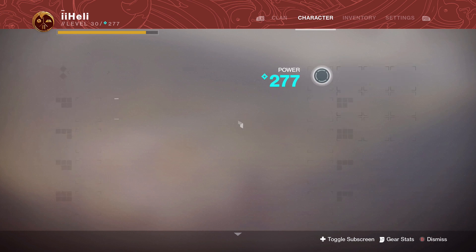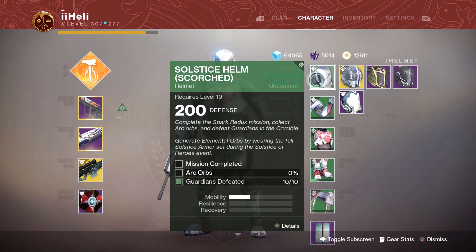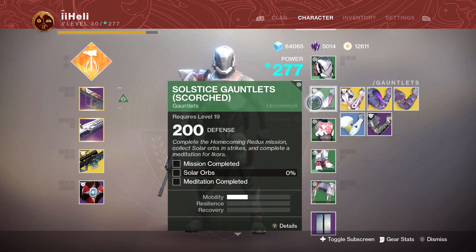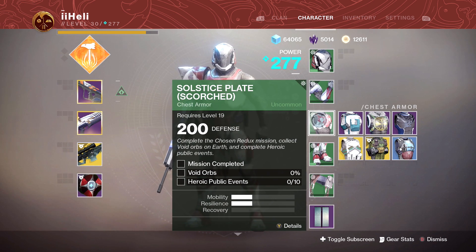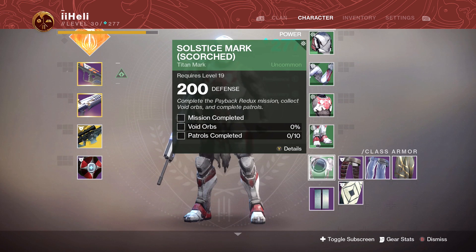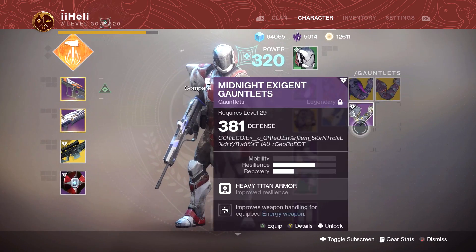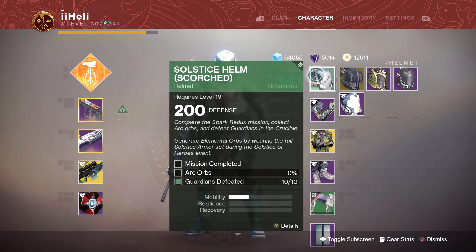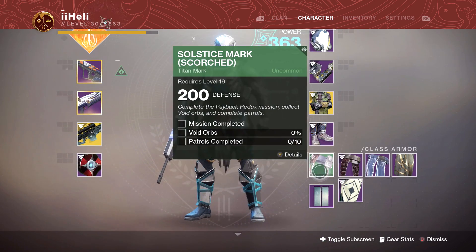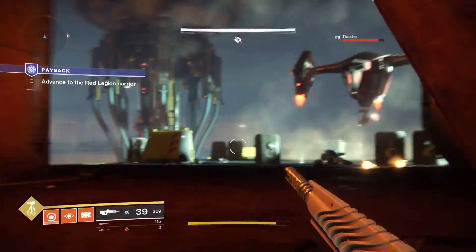Come to think about it, I shouldn't have to wear all the green armor. What mission am I on right now? I'm on Payback. So it's not the helmet, not the gauntlets, not the chest — it's the Titan Mark. So surely you only have to wear the Titan Mark for that — I can wear the rest of my stuff apart from the Titan Mark, or whatever armor piece the mission requires. We're on Payback and the Titan Mark is Payback. This immediately should be much easier.